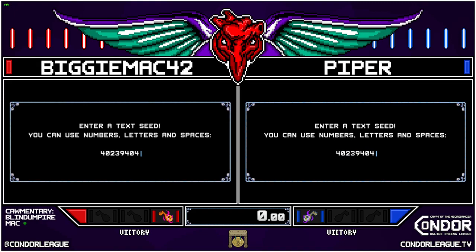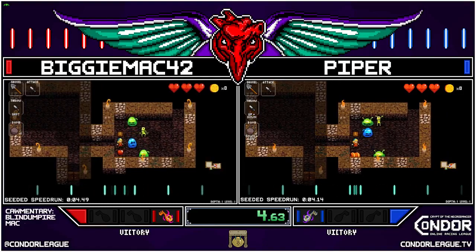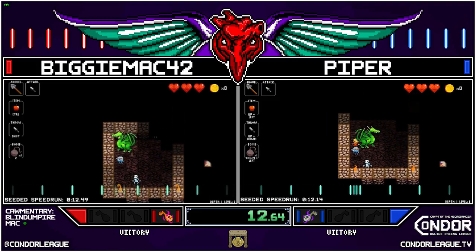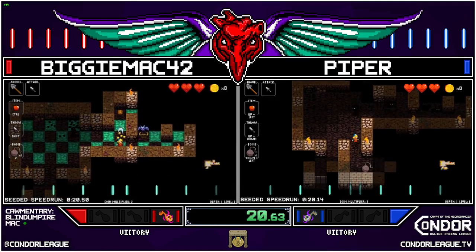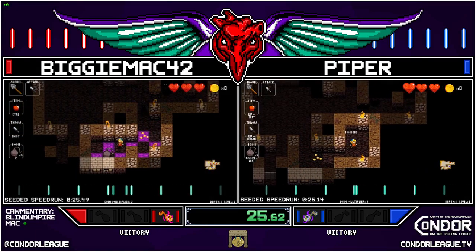Countdown has begun — best of luck to both racers. Winner moves on, loser unfortunately goes. This will decide the first racer in our second semi-final. First semi-final already decided — Cheesiest Potato getting a bye; one of our racers had to drop earlier today due to real life stuff. Cheesiest is going through with the bye and will be racing Mithrana in the first semi-final.